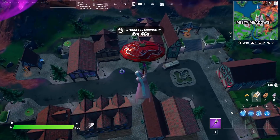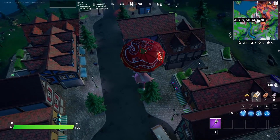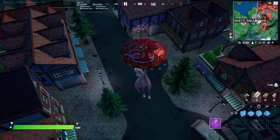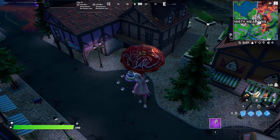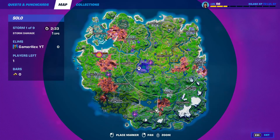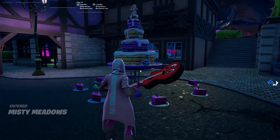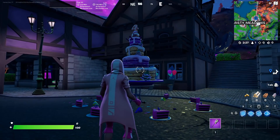Hello everyone and welcome back to Fortnite event. Today I will give you the full guide for all the birthday challenges and how to collect or unlock all the rewards. The first two challenges are quite easy and you can do them both at the same time. Both challenges are to dance in front of a cake and consume birthday cakes.